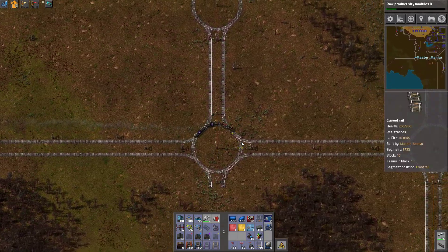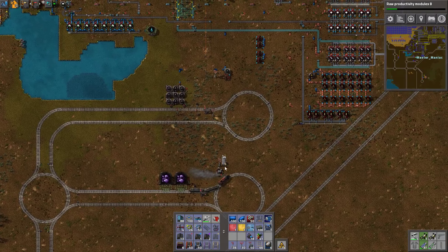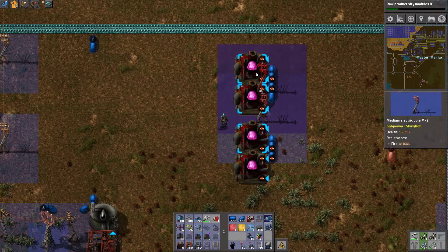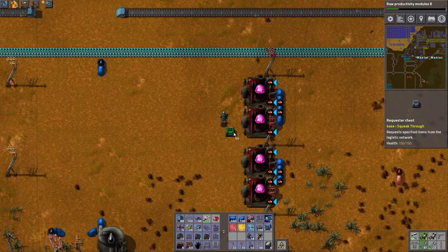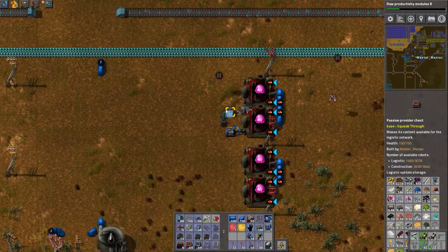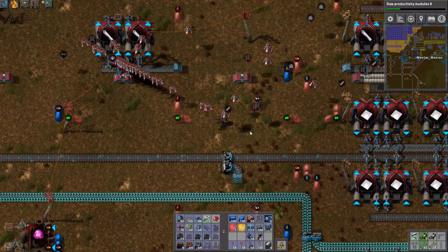I wonder how quickly I'm burning through my coal supply — I should find a deposit at some point. Anyway, let's go ahead and get this ore started refining down — that's exactly what I wanted. You guys are going to need power, that's pretty obvious. You're going to need requesters and providers. Just like with the gold, this isn't too terribly important to set up with super efficient bendy inserters and all that.